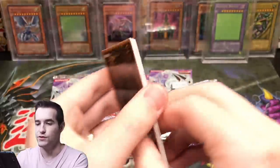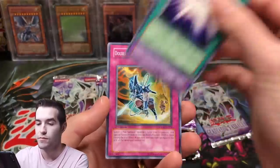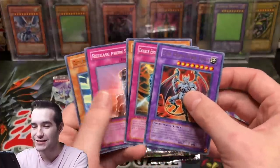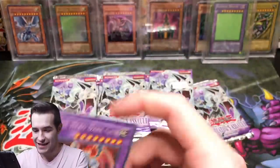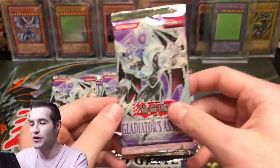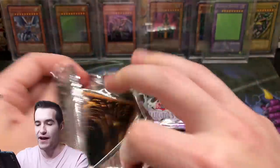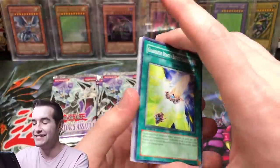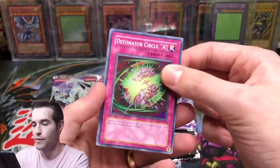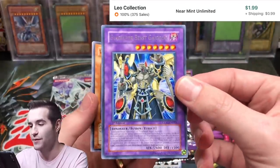Here we go, searching for something epic — we've already pulled two pretty decent cards. Truck Roid, Summon Cloud — the fifth one! How many packs have we even opened? I just sleeved it up, let me count — we've opened 12 packs and pulled five Dark Gaias. That's insane, almost half the packs. We're a quarter of the way through and we've pulled five Dark Gaias, a secret rare, and an ultimate. This is weird but much better than last time.